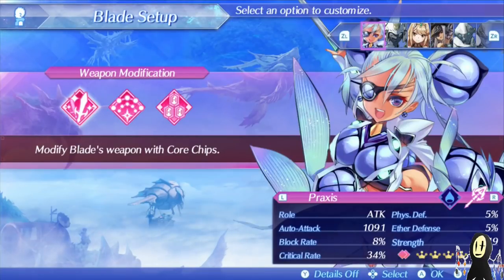Hello internet, welcome back to the Blade Showcase for Xenoblade Chronicles 2. As promised, we're going to be covering Praxis, the twin sister of Theory.